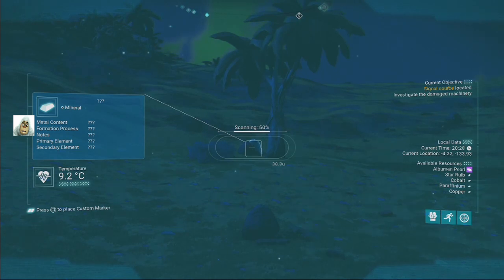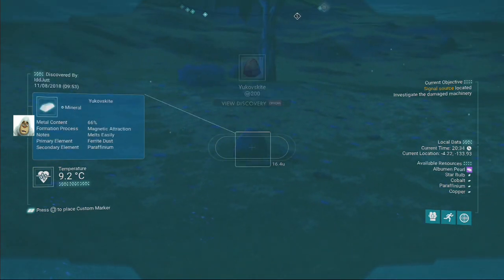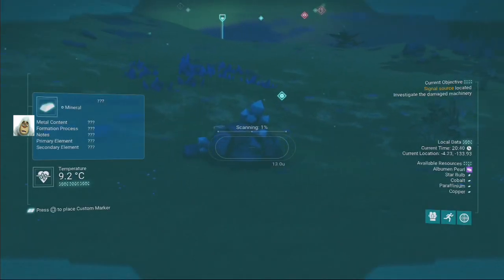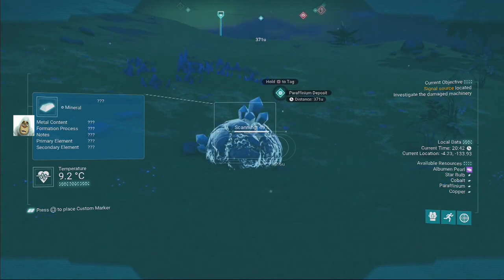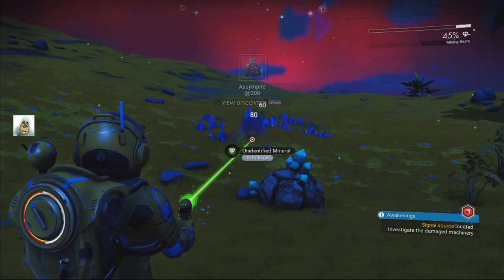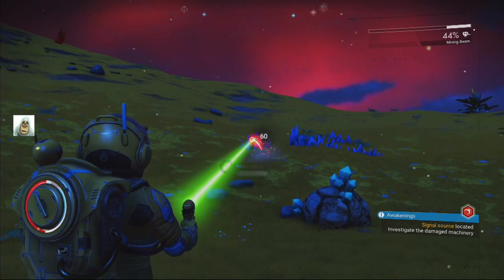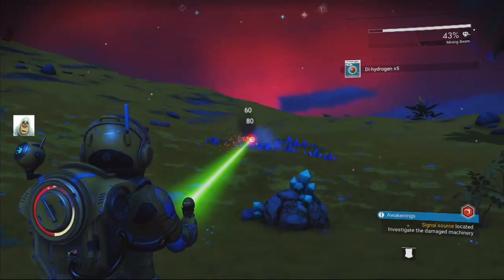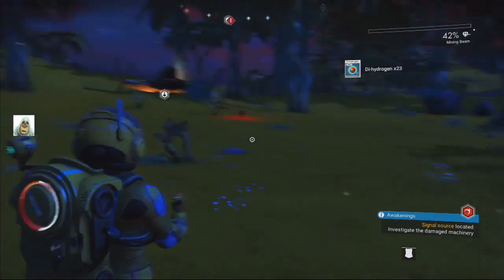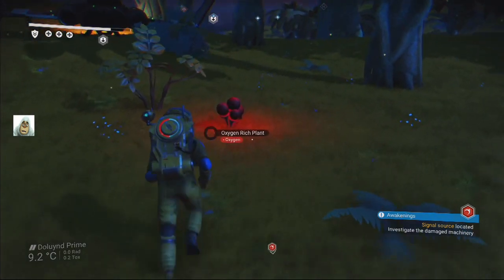Ferrite dust and paraffinium. We got some more dihydrogen over there. Oh, have we got to scan this stuff before we actually do it? Okay, let's find out what we've got to do. I've lost it. Ow, what's that — somebody just bit me!